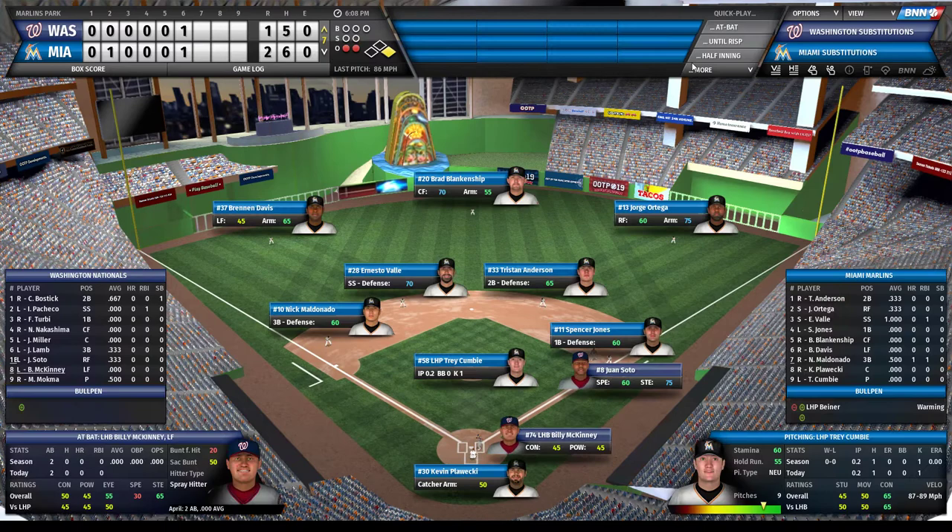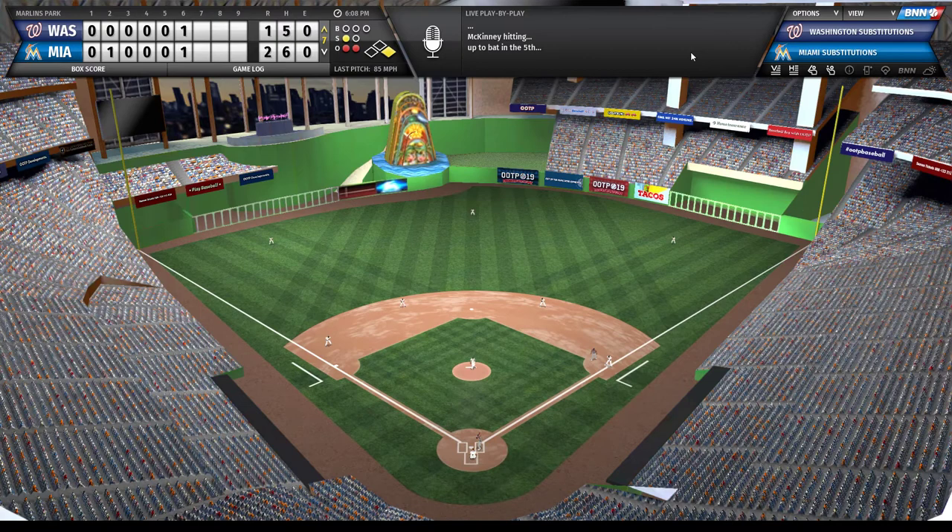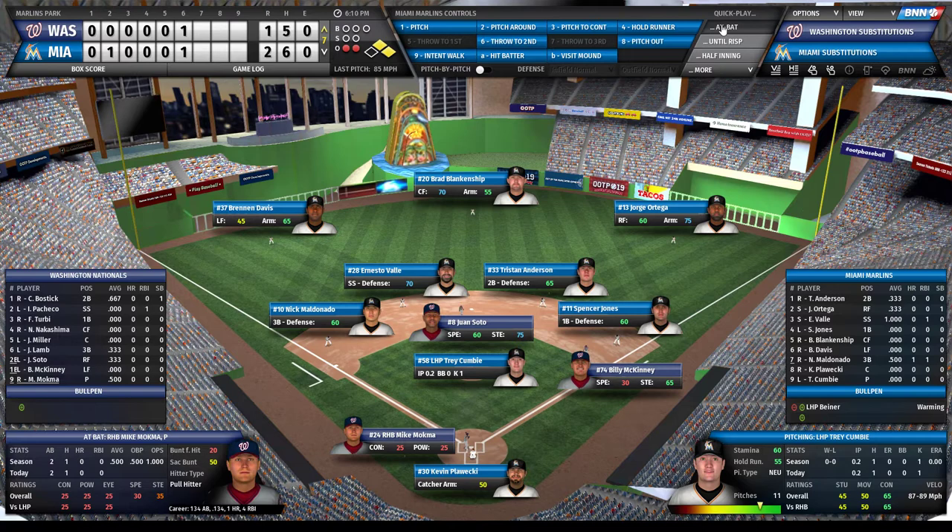Trey Cumby facing a bunch of lefties in order - that's why I brought him in, because he's left-handed and we're playing the platoon advantage. He gives up a single. Not stressing too much - the pitcher slot is up next and they'll probably pinch hit, so I hope to get the out before facing that pinch hitter with runners in scoring position. Interestingly, they actually leave their pitcher in - that's not what I would do at all. You would think to pinch hit here, but they must really like how he's pitching.